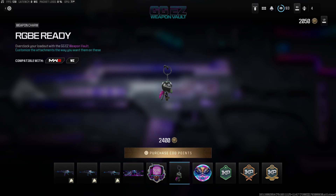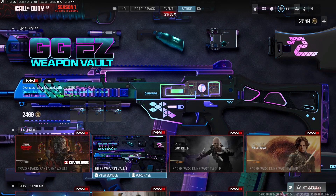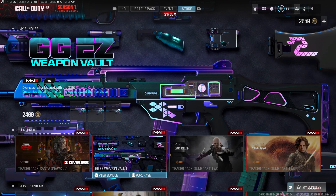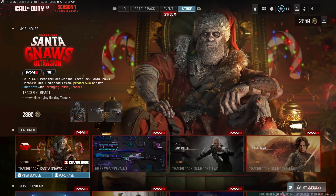When it comes to other purchasable weapon vaults, we have Echoes, Brain Rig, the RGBE Ready, the Deliciously Digital, and a double weapon one from the battle pass. Those are all one hour across the board on all three weapons for 20 bucks. They honestly could have charged 30 and people would have paid it. The fact that you can get the GG Easy bundle for cheaper than the Santa Naus bundle really shows how overpriced that holiday bundle is — it's just riding the holiday hype.